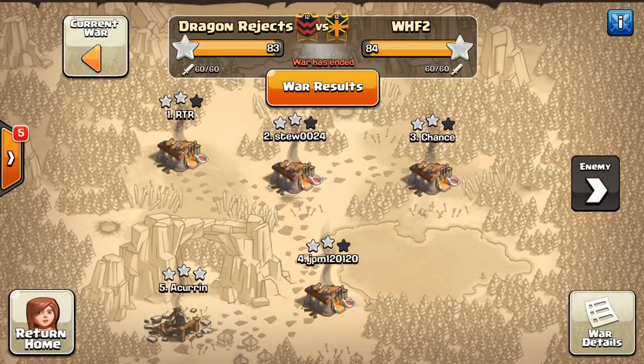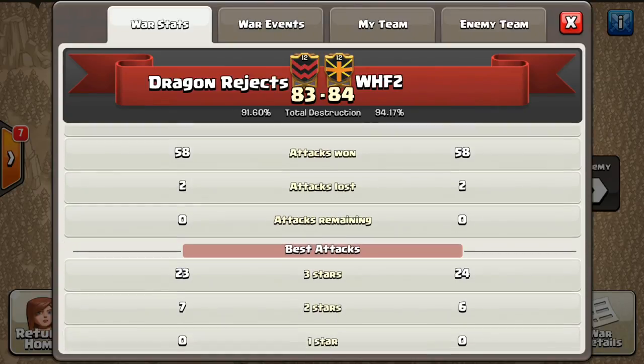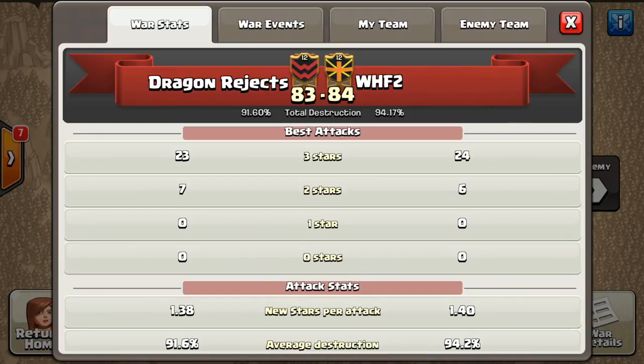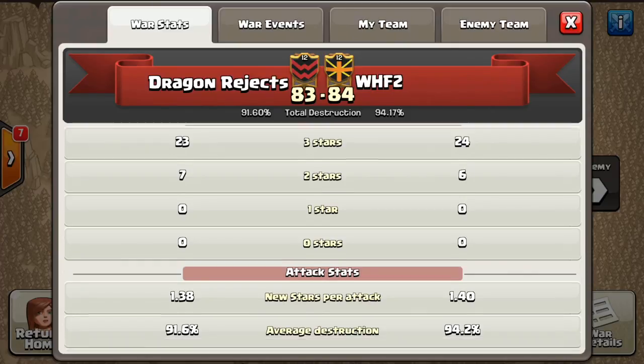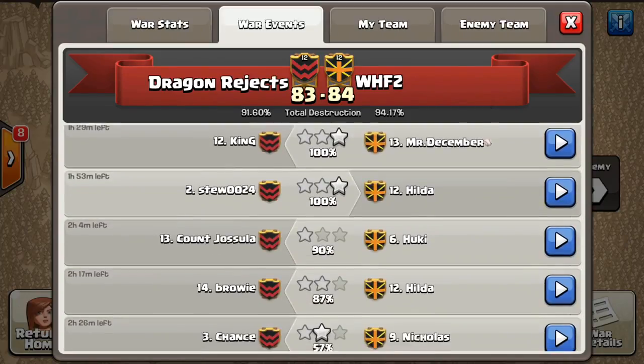For today we are going to be checking out some more attacks brought to you by Dragon Rejects. They went up against WHF2 in the Premier CWL and they did lose 83 to 84. Quickly going over some stats, we can see they got all their attacks in — both parties at 58 attacks, both parties had two attacks lost. Moving down to the stars, Dragon Rejects had 23 three-stars vs. 24 to WHF, and 7 two-stars vs. 6 to WHF. The percentage was 91% to 94% by WHF.